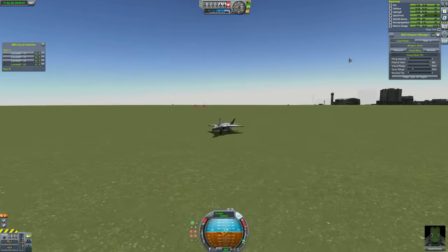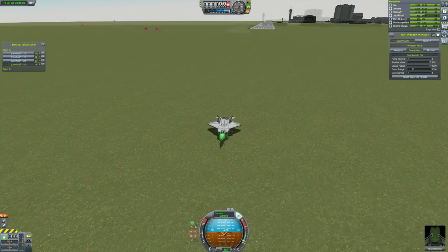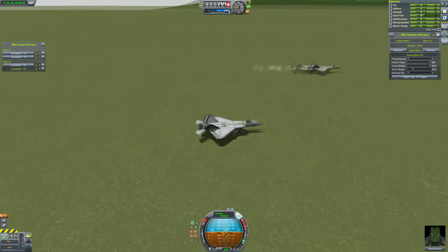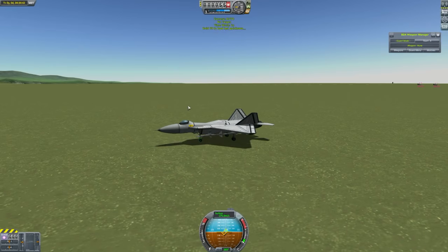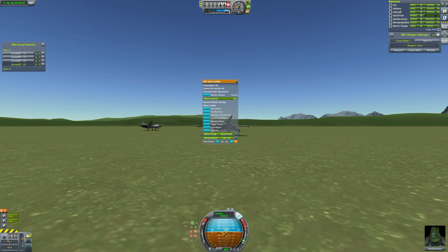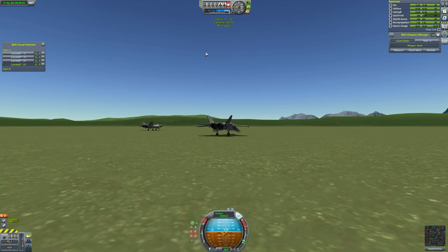The F-22 is the only really working stealth fighter right now, except for some Russian developments and the F-35. Let's see what these do. In the real world, using stealth, the F-22s have been able to go like one-for-eight and two-for-sixteen against F-15s. But obviously stealth isn't a thing in KSP, so they probably won't have quite that level of success today.